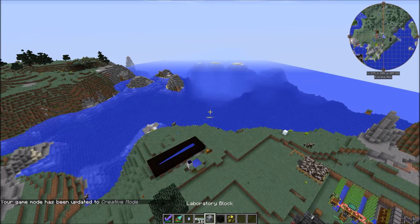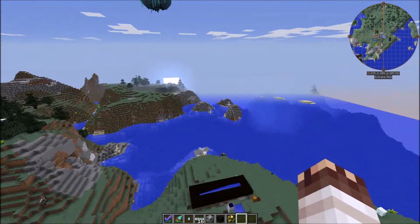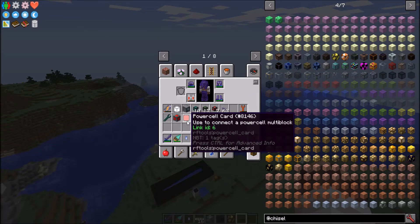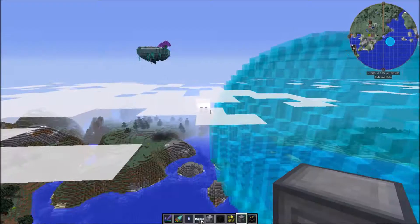Today I'm making my advanced rocketry base over the ocean. I'm planning on making it a glass sphere with a diameter of 35, which is why I crafted a builder block and a shape card set to sphere. I've also set up auto-crafting for a power cell and the power cell card. I'm placing the builder here set to the southeast corner with a shape card.